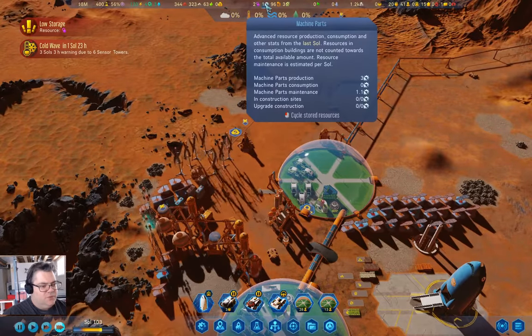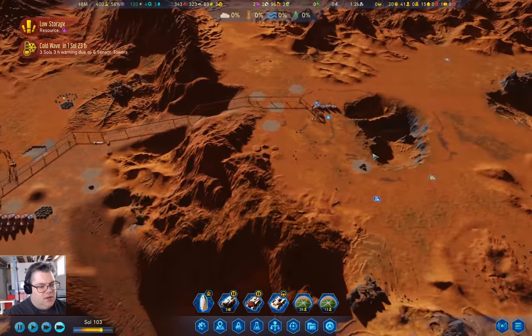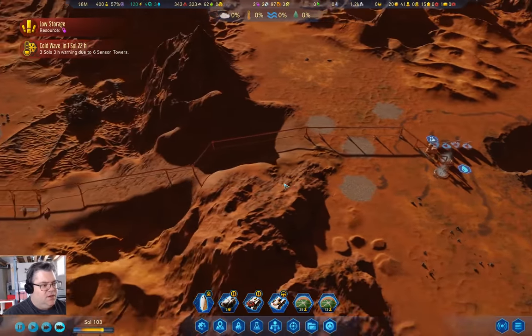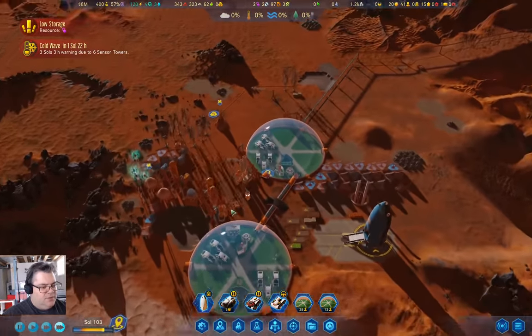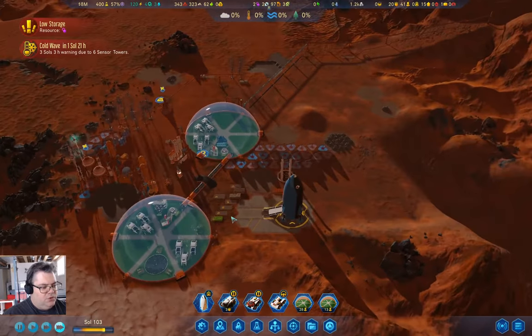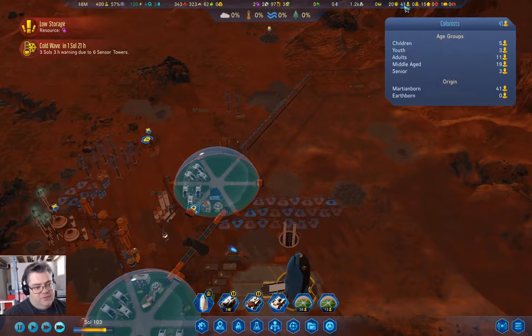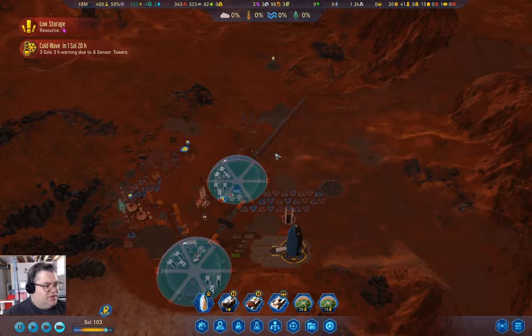We're up to two polymers, one machine part. We have the extra water happening now. We have 41 people — five children. That is excellent news.